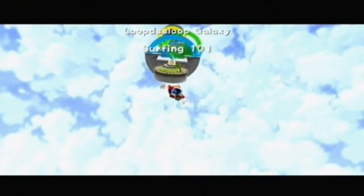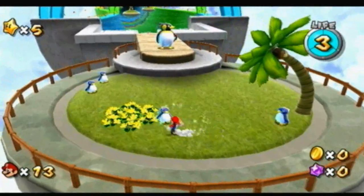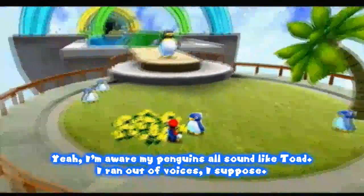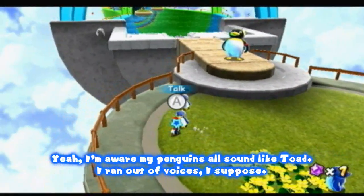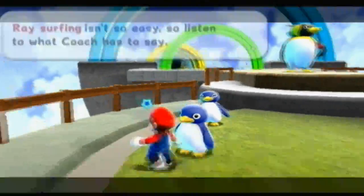You have to control that thing. I'm going to start off with a couple of penguins. This is Penguin Paradise. Go ahead and grab a star bit and talk to Mr. Penguin right here. Ray surfing isn't so easy, so listen to what the coach has to say. That cute little guy over there is Ray.